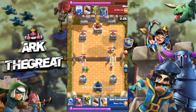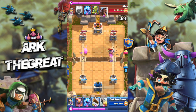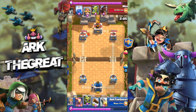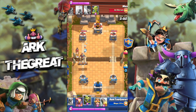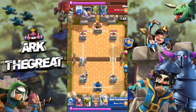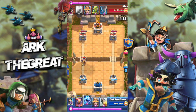I try to counter his Executioner with my Knight, which I do pretty well. He is forced to Tornado, and he's able to catch my Goblin Barrel with his Log. He goes for a Knight Hog Rider push, which I saw coming, so I immediately Log and then play my Goblin Gang to counter him. He still gets two swings off, which is not ideal. I try to Juke him out — and I do juke his Log, which really helped me out in the long run because now his Log is out of cycle.